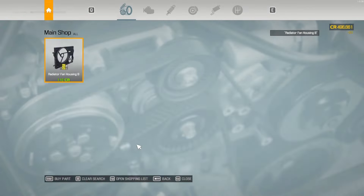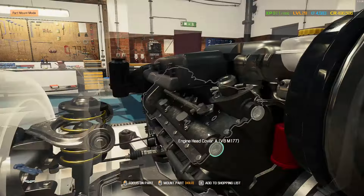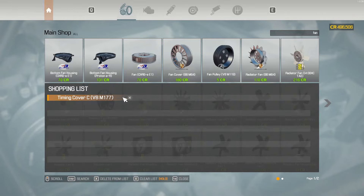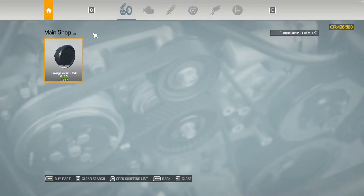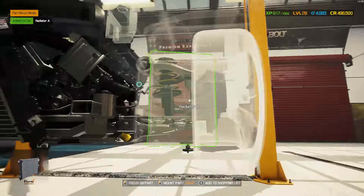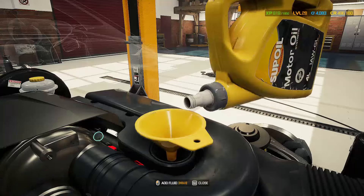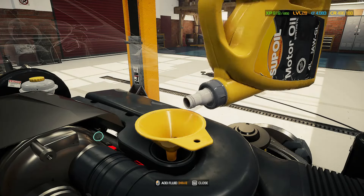So there we have it — a couple of versions of the Aston Martin Vantage. I hope you all enjoyed that little history and information about the car. I'll link to the Wikipedia source down below in the description. Those engines were a pain to build — so let's go back to the video and finish this car.